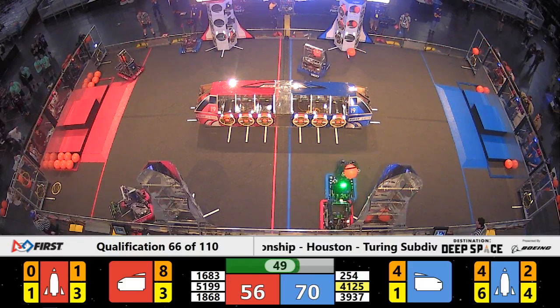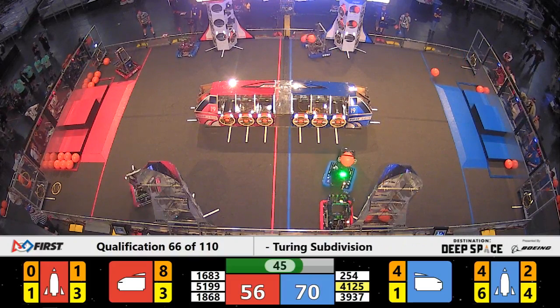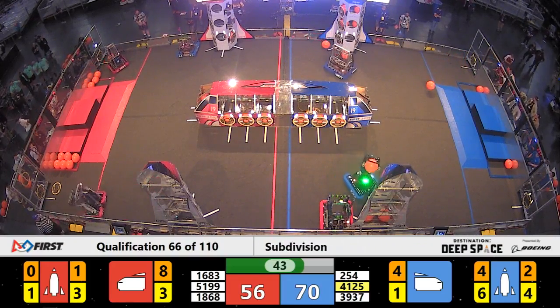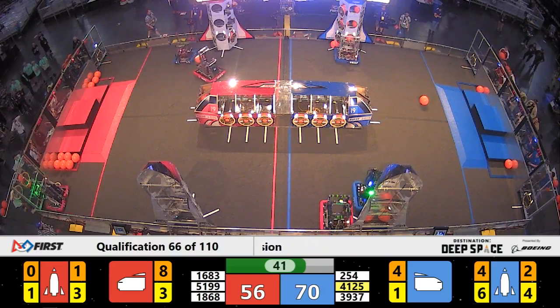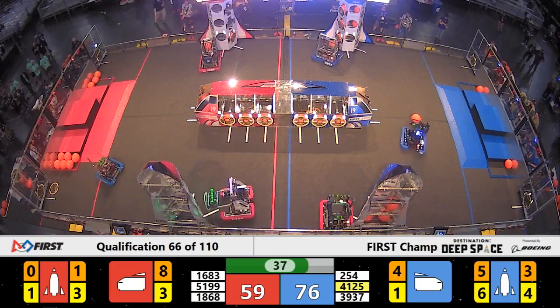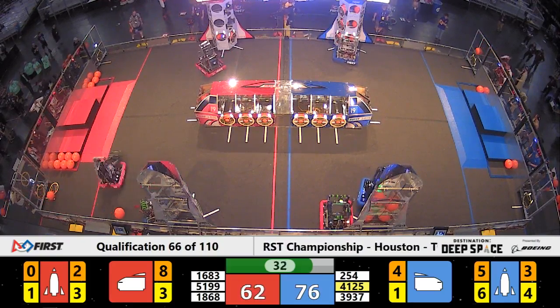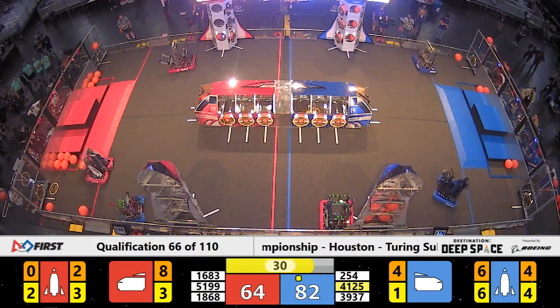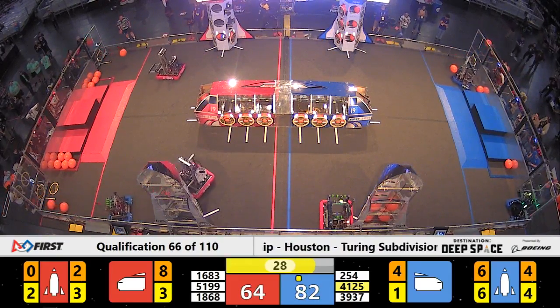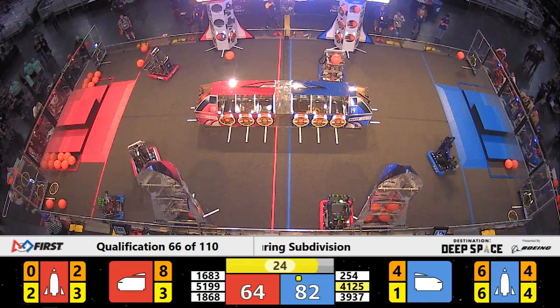41-25 locking down the Red Alliance side of the field. 45 seconds to score, and 39-37 places cargo number five inside the rocket ship. Here they go for a ranking point — 39-37 gets it for Blue. 30 seconds to go, we're in endgame.